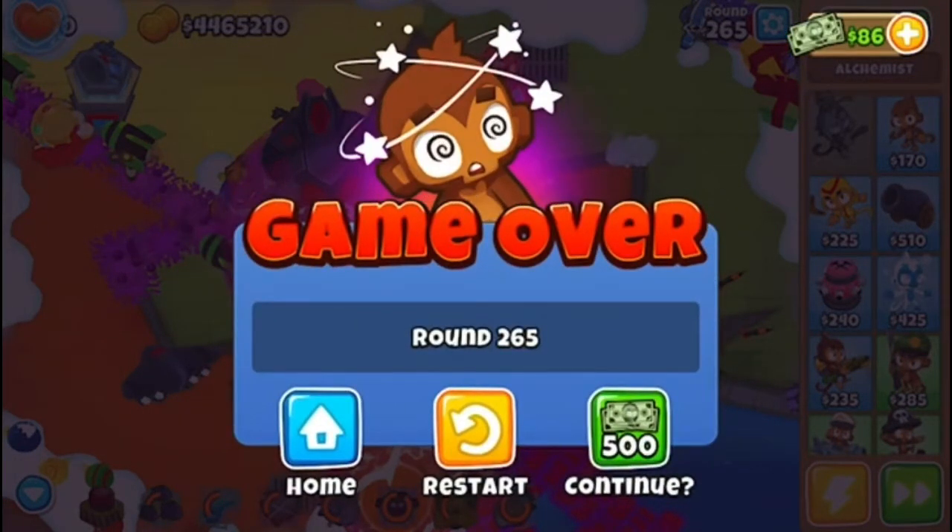Game over. Hope you guys liked it — round 265 with this strategy. If you have a PC, you will definitely — if you have all the towers, just don't sell them if you have a really strong PC with a lot of memory. But if you don't, then definitely just stick with the four towers and the hero — it's like six towers total. Game over, round 265 with this strategy. Hope you guys liked it. Peace.